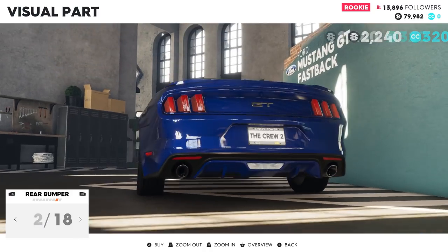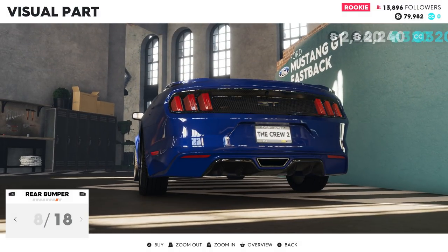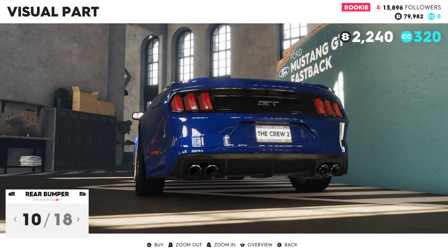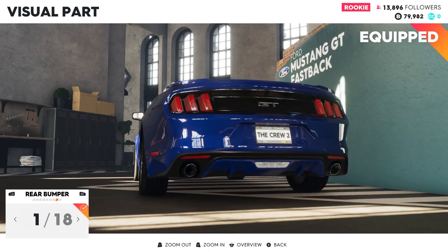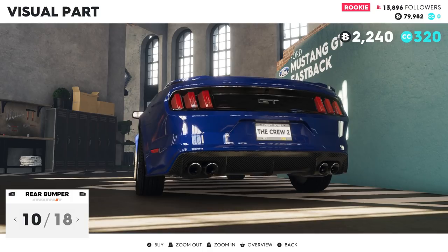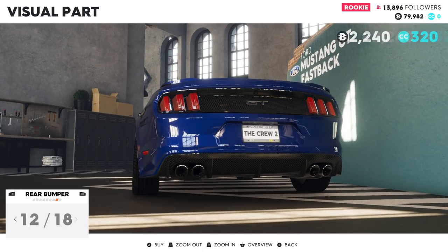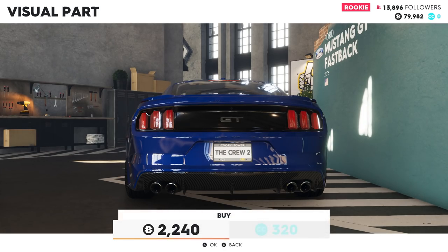Rear bumper — let's start changing things here and see what we can do. I want a nicer set of exhausts; I definitely don't want the center exhaust. The only one I really like is this one right here. I don't want the top bit to be carbon fiber, so black is perfectly fine.